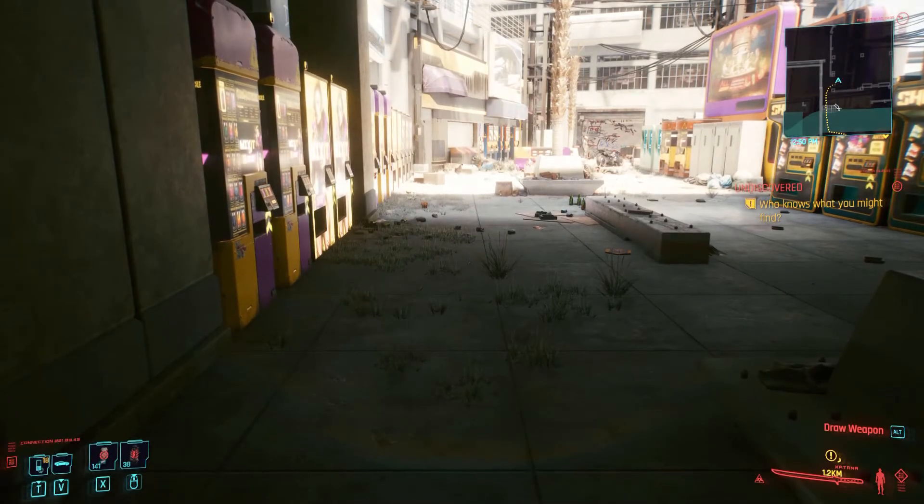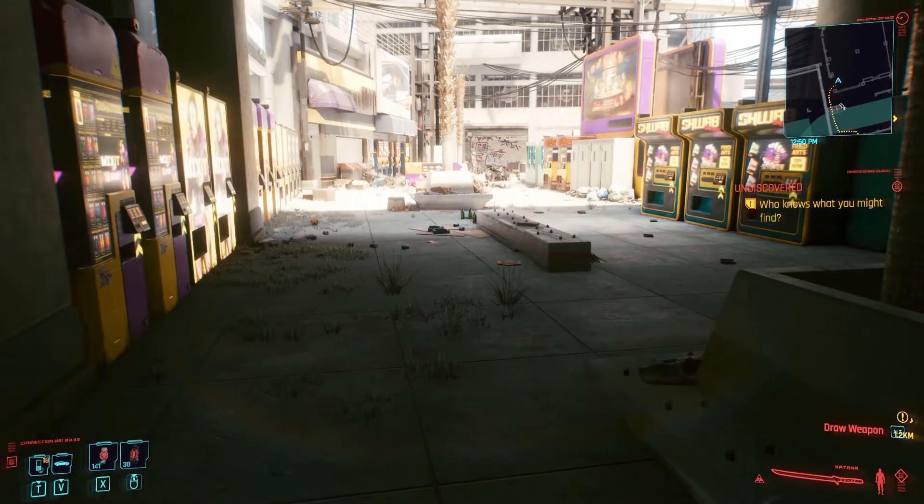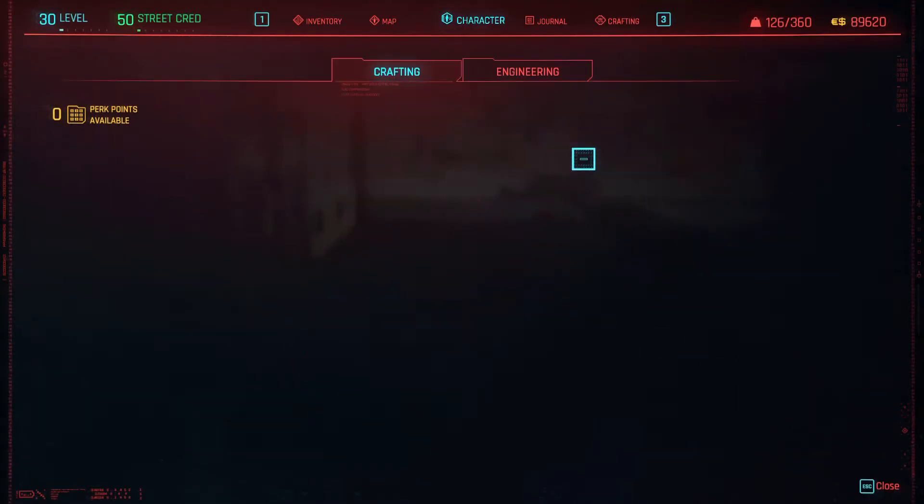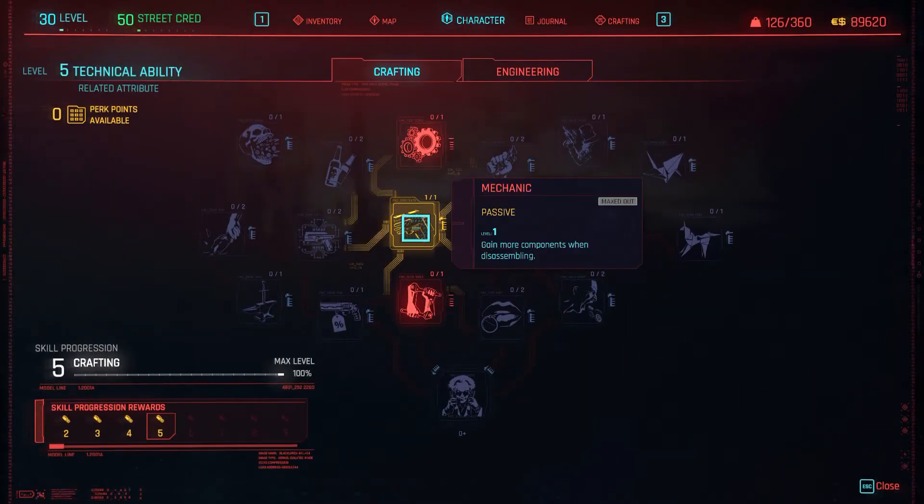I've found a super fast way to make money in Cyberpunk 2077. The first thing you're going to want to make sure you have is in the Technical Abilities under Crafting — make sure you have Mechanic, which gives you more components from disassembling.